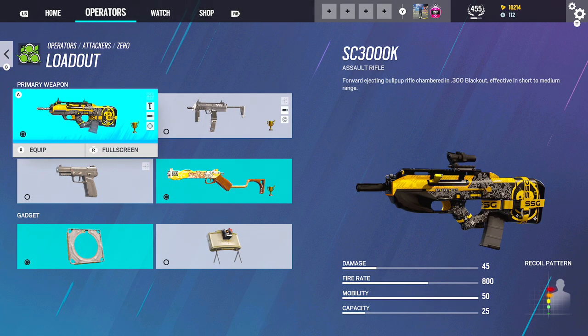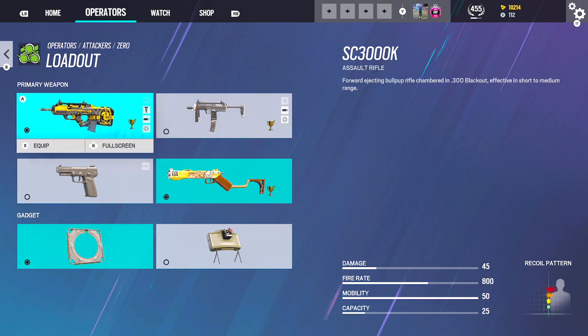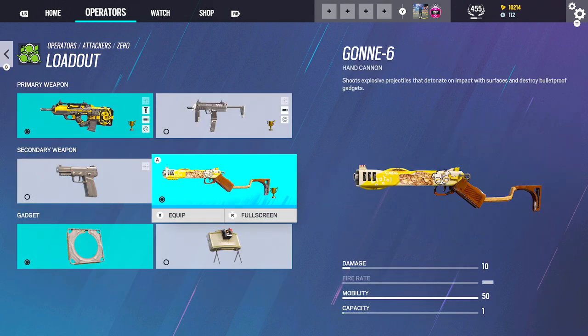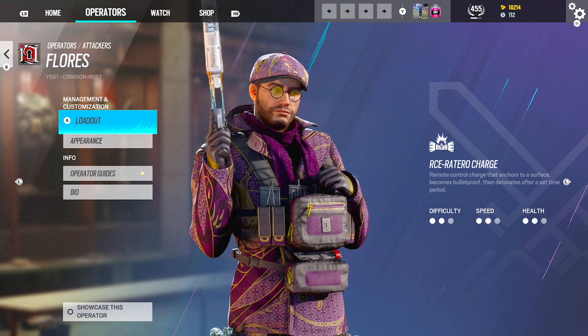Zero — we're running the SC3000K. That is a very interesting name for the gun. Can't go wrong with either one, but this one just does way more damage. Angle Grip, 1.5, Flash. Ligani and a Hard Breach Gadget.